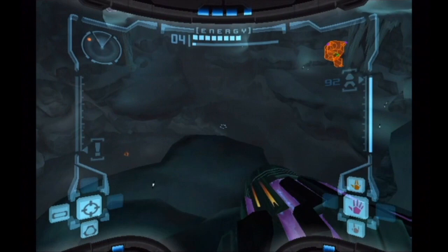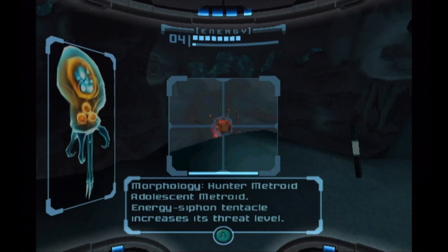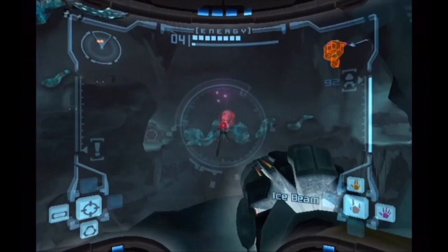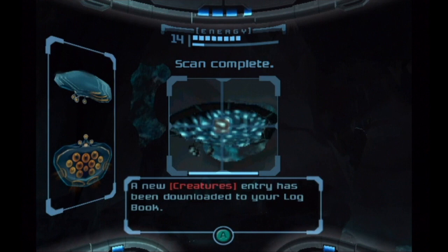I forgot about this guy. This is actually a Hunter Metroid, which is supposed to be a more dangerous Metroid. But they're actually less frightening, because they don't grab onto you or anything. They're just like squid, really. So you kill them like any other Metroid — you freeze them, shoot them with a missile. I wish they made Metroids a bit more threatening in this game, but they didn't.